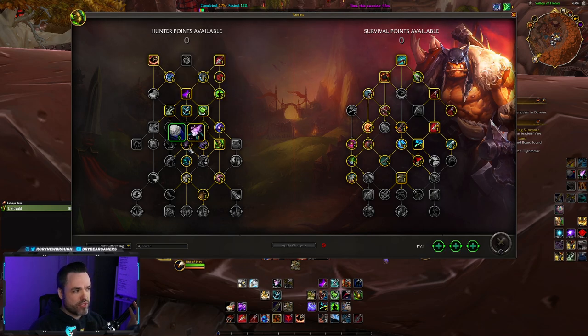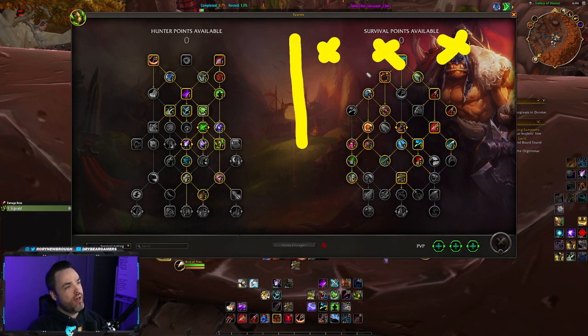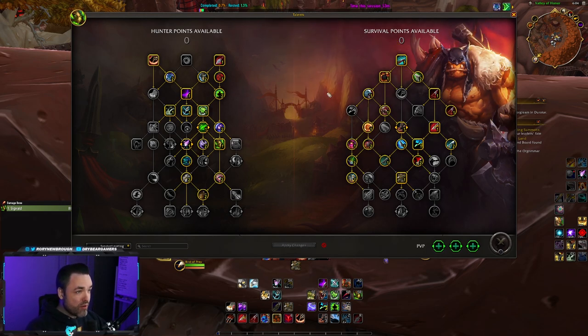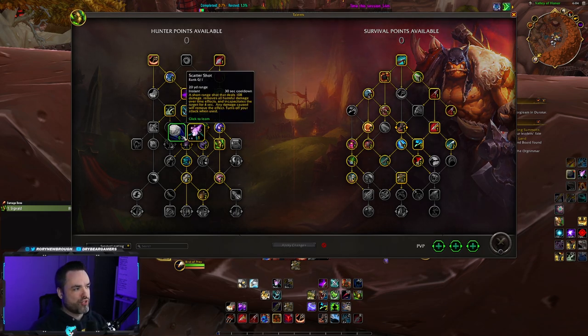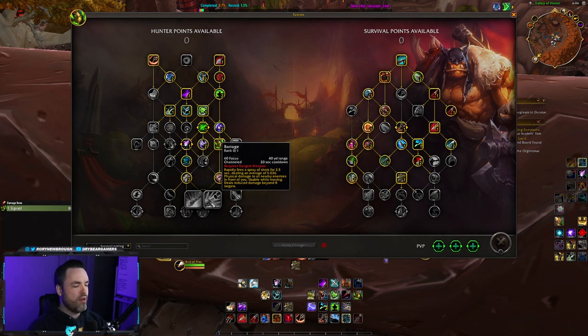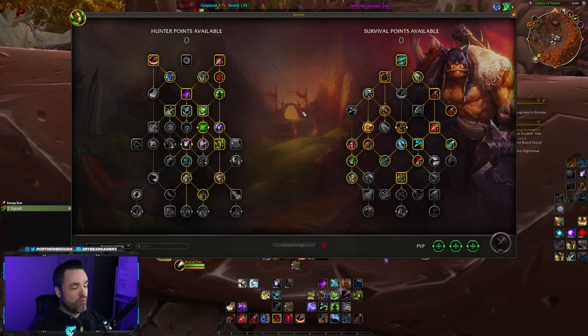In the past, the talent trees were very similar to these choices, except instead of two there were three. It was a simple tree — you'd have choice one, choice two, choice three. When all three choices were abilities, I hated needing three different keybinds for abilities that will never exist at the same time — no matter what, you have to pick one. This is the same right now in the new talent setup. For example, on Hunter with Binding Shot and Scatter Shot, you can't have both at the same time. Monk has Chi Wave and Chi Blast. I always hated needing two different binds for abilities that will never exist simultaneously.